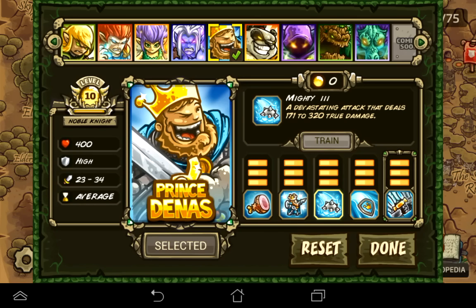Mighty: a devastating attack that deals 171 to 320 true damage. Pretty self-explanatory — he hits them with an iron ball, basically. It's his main damage tool. And Avenger throws his shield, striking up to 3 times for 30 to 52 damage per hit. That's a pretty good ability — his basic area damage for controlling crowds and killing a lot of people.